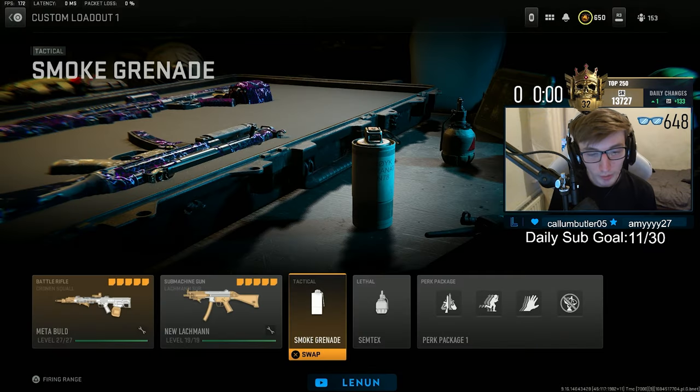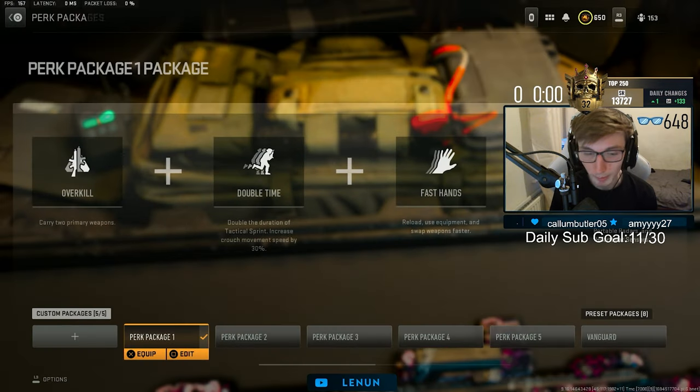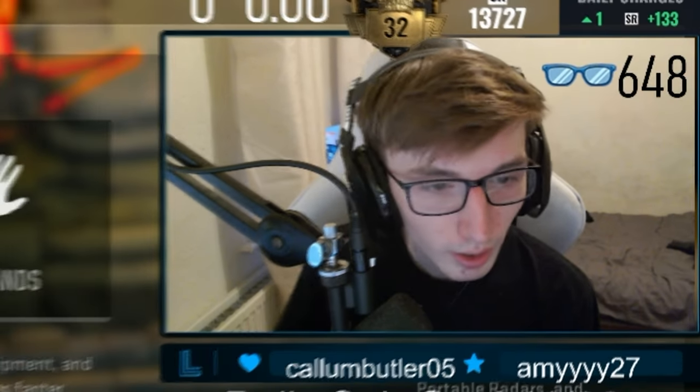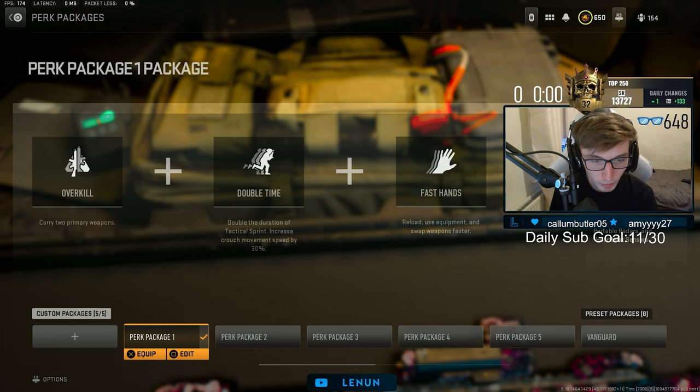For the tacticals I've got Smoke, a Semtex, and for the perk package I run Overkill, Double Time, Fast Hands, Ghost. However, maybe in the future I might run Cold-Blooded because thermals are becoming a bit of a joke in ranked right now. Instead of Fast Hands, I might run Cold-Blooded. Right now Cold-Blooded doesn't actually counteract thermals — you can still get seen. So it's not really worth using Cold-Blooded right now, but when they fix that, Cold-Blooded will be the counter to it.